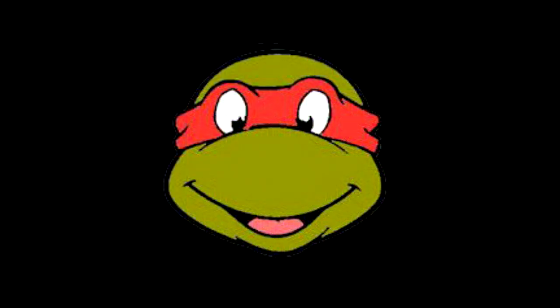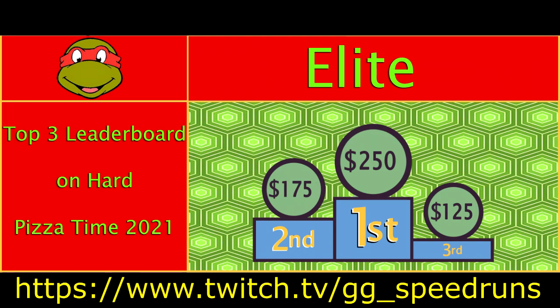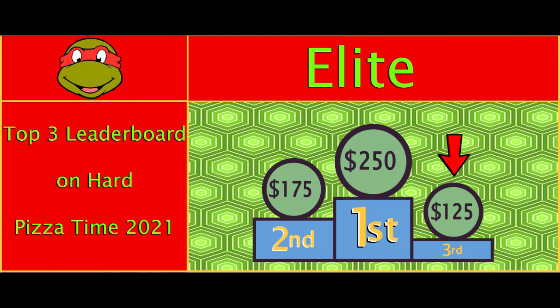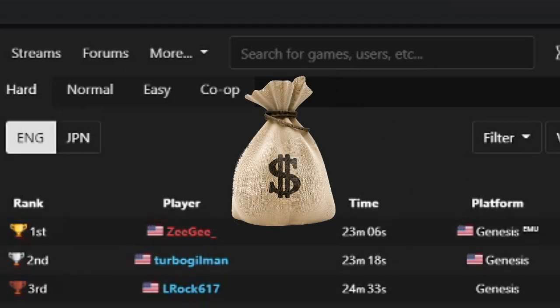Is there another difficulty tailored to Rafael? Well there is — it's called the elite difficulty. However, this tier is on a temporary time basis: you have to claim a top 3 spot on hard by the yearly Pizza Time event, hosted on twitch.tv/gg_speedruns on the weekend of May 23rd to the 24th. Third place earns $125, second place $175, and topping the current world record holder earns $250. If the top 3 spots have not changed by that date, the prize money will be forfeited.